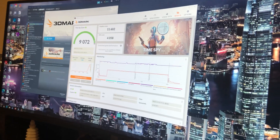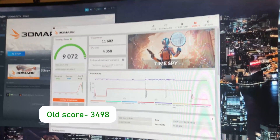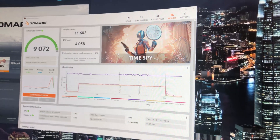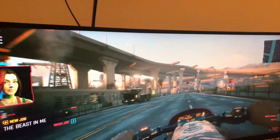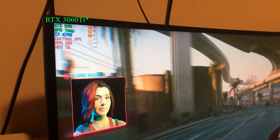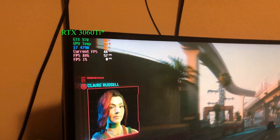With the 3060 Ti we have a new TimeSpy score of 9072, so our graphics score jumped up a lot. And you actually get motion blur now — look at that, we went from around 16 up to 45 FPS.